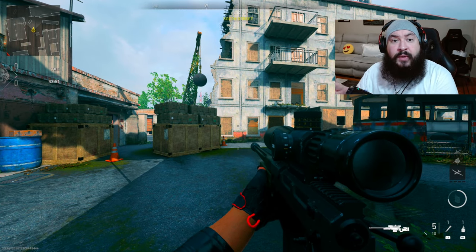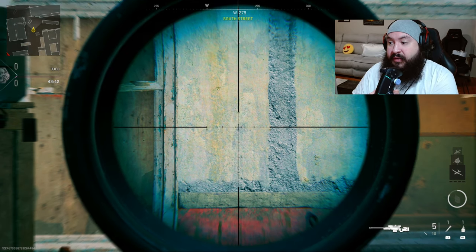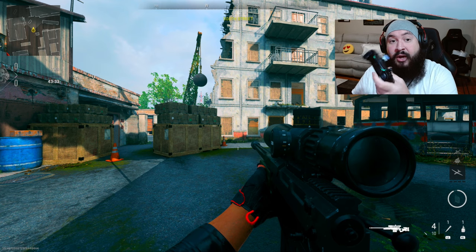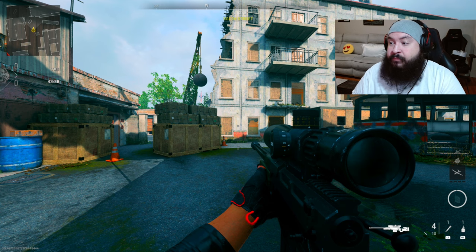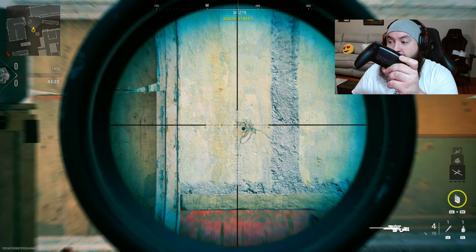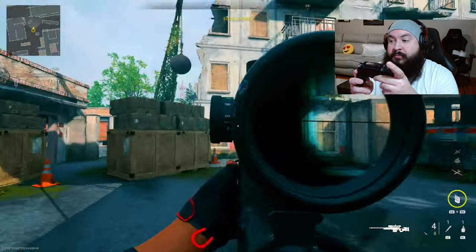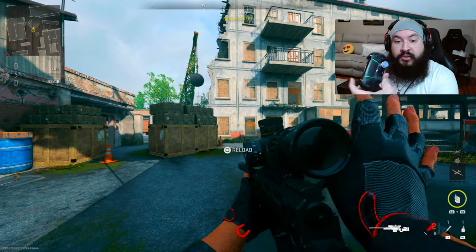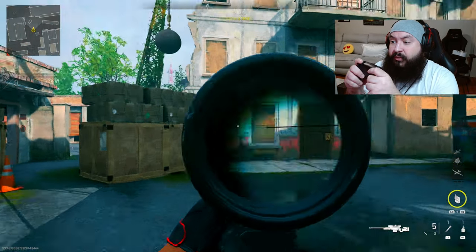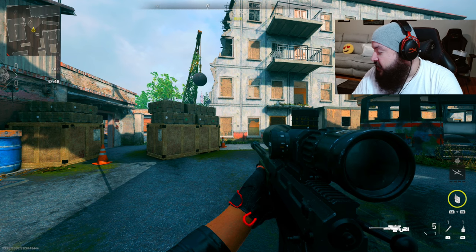Once you ADS — check this out — I'm just going to hold L2. See? She automatically holds the breath. It's not going to hold it that long, but it holds the breath every time. Now look what happens when I let go of L2 — it fires. So not only is it automatically holding the breath, it's also going to fire because the web profile I'm using is quickscope release. That means when I let go of L2 it automatically fires. You can just hold L2, it holds the breath for a second, and fires off a round — so you don't have to press R2 at all.